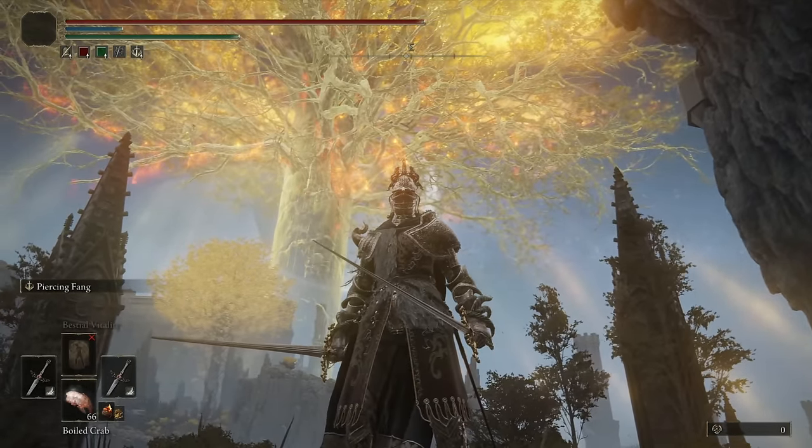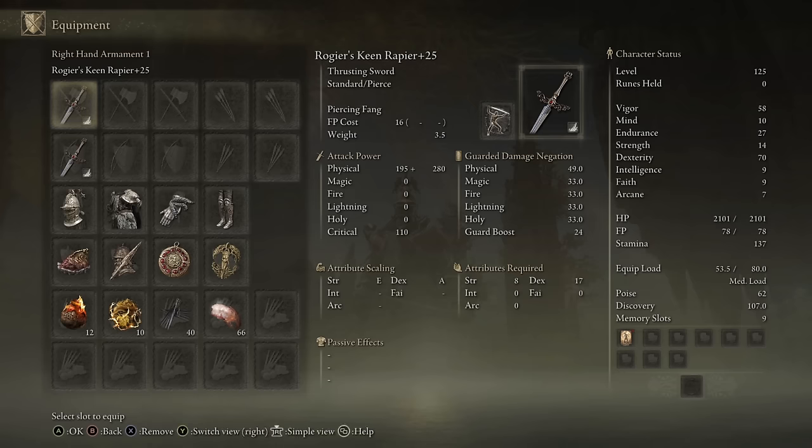Chase the Bro here, and welcome back to another Elden Ring Weapon Showcase. Today we're going to be taking a look at Roger's Rapier, a thrusting sword with optimal scaling and dexterity. So we are running it on a pure dexterity build.